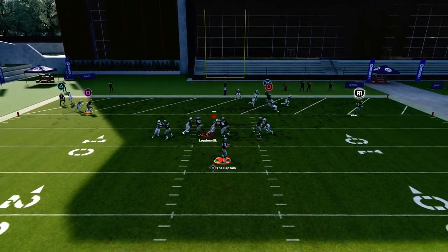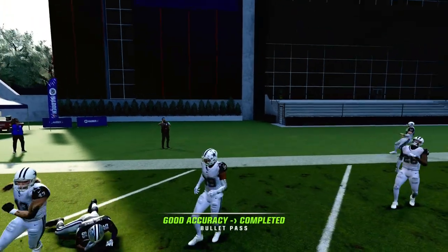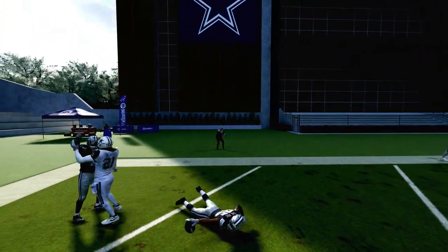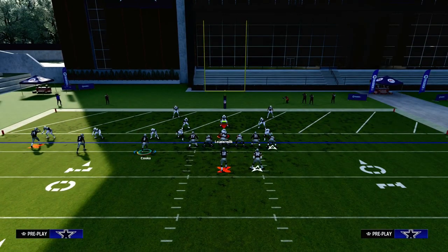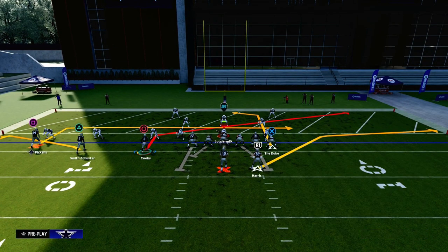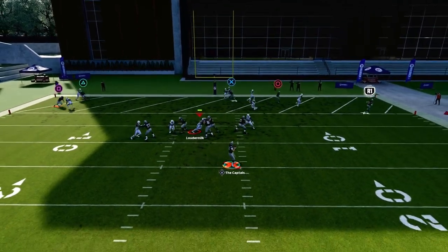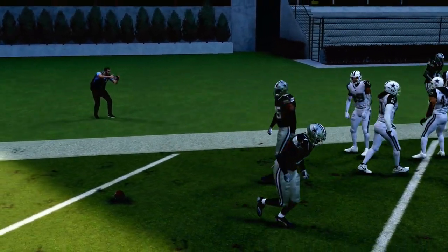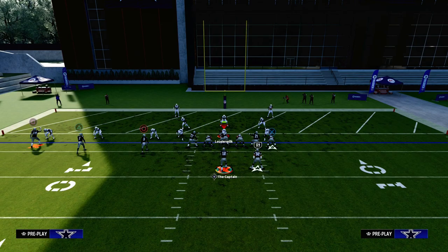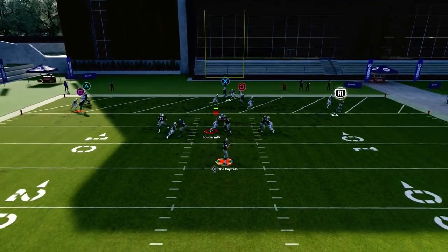The backbreaker route of this whole play and really this whole offense is the tight end post over the middle field. It's the best route in Trips Tight End. Without Tight End Apprentice, Trips Tight End is still good — it's just not as good. But when you have Trips Tight End with Tight End Apprentice, it really takes the offense to the next level, because that tight end route is so good against man and so good against zone.